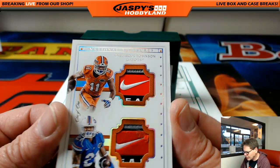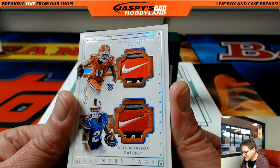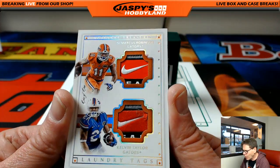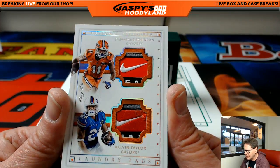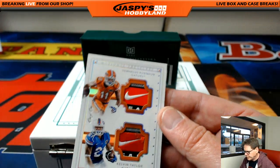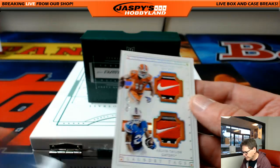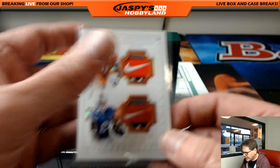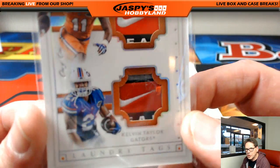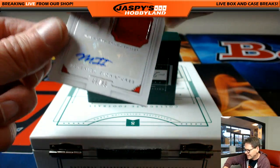101 Laundry Tags — sweet! Demarcus Robinson for the Gators and Kelvin Taylor for the Gators. 101. We'll randomize this one. I'll find out who these guys play for because I have no clue. That is a sweet card — look at those. Let me pop this in a penny saver for you. Check that out folks — 101 Dual Laundry Tag. OMG is right! Who's going to get that? We'll get that at the end. Leave the suspense.